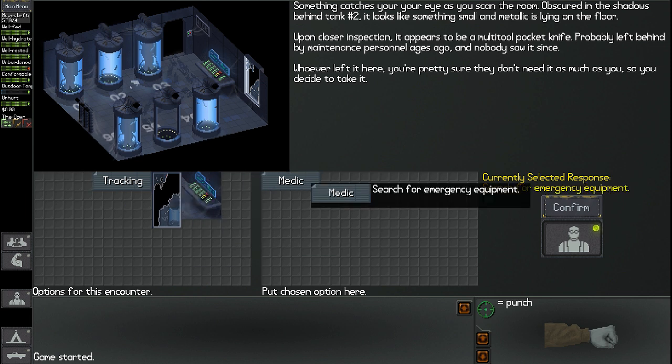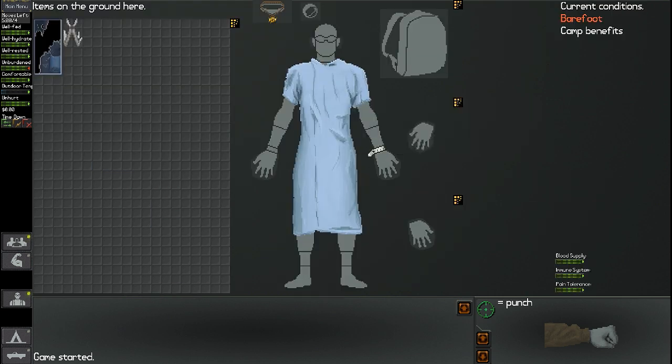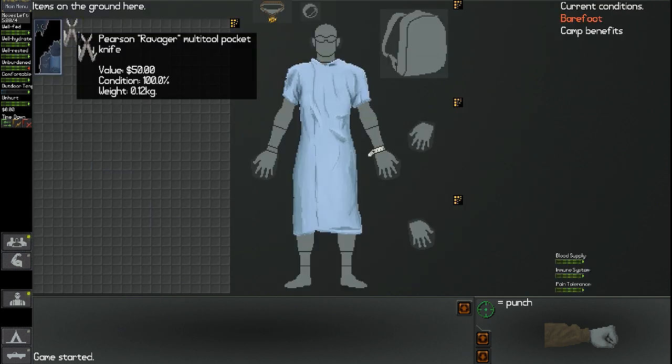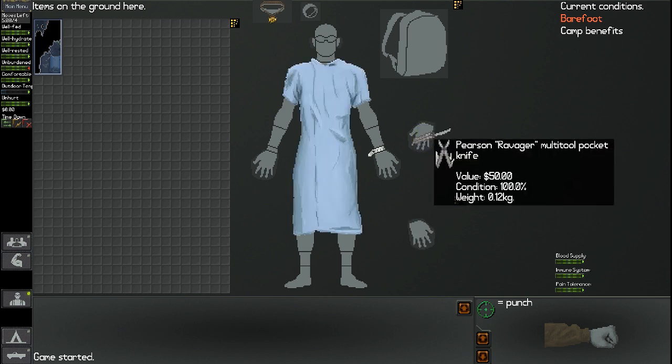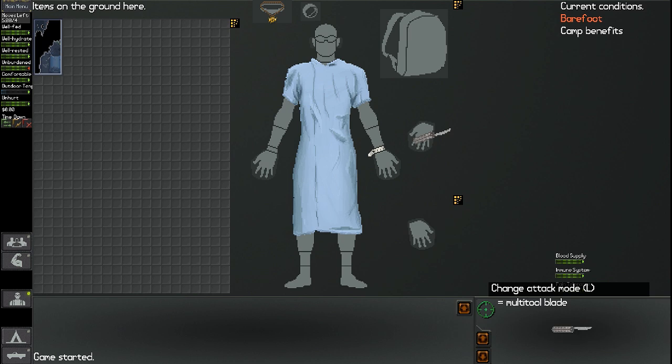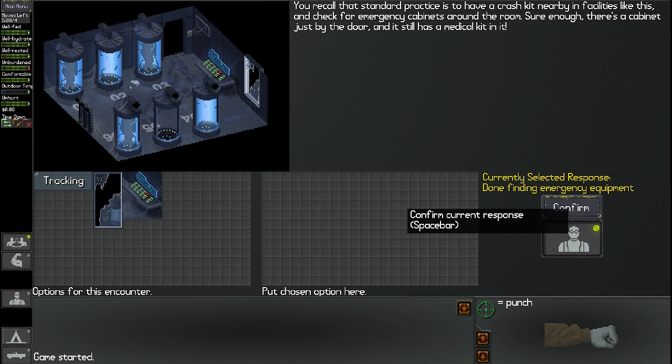Let's check out what Medic does for us — search for emergency equipment. You recall that standard practice is to have a crash kit nearby in facilities like this, and you check for emergency cabinets around the room. Sure enough, there's a cabinet just by the door and it still has a medical kit in it. The kit has three items inside.